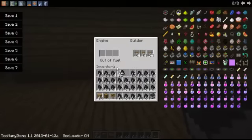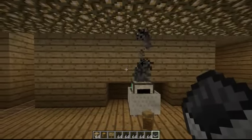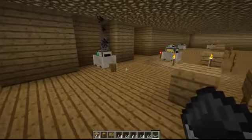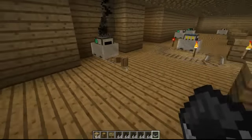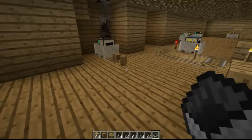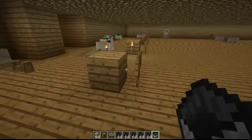Well, the mining cart — just add some coal and it's going to dig one block at a time and make a tunnel. That's pretty cool. If you have spare time and you're doing something else, you start it and it's going to make a nice tunnel.